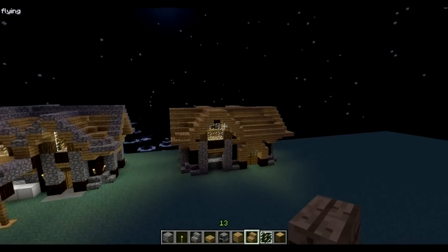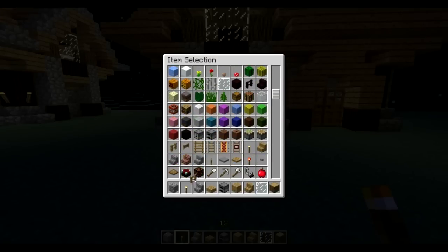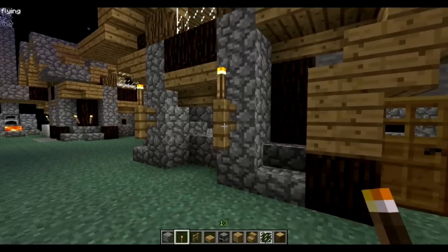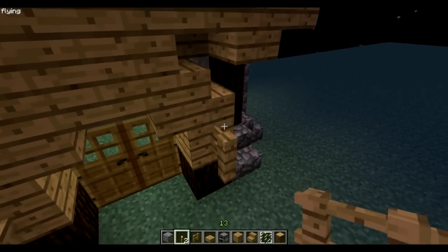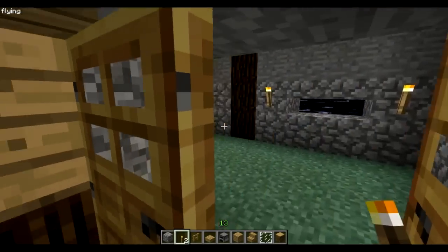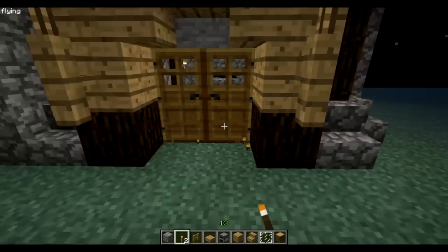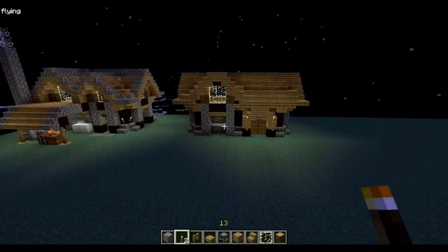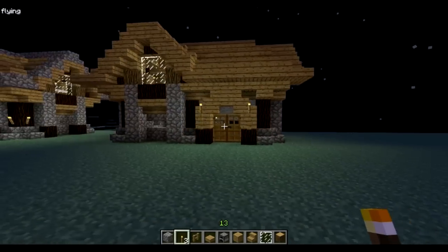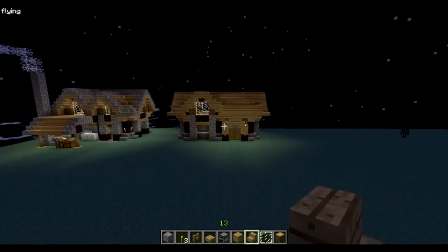Okay, there you go — that's your medieval house. If you want to put some torches on the outside, you can put fences here and then torches on them, which is also pretty cool. I'm just gonna do that for the entrance. There you go. The interiors are all up to you because I'm not a very good interior builder. If you really want me to do that, put it in the comments. See you guys in the next video, bye!